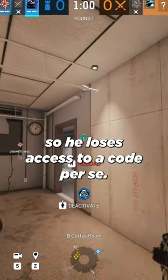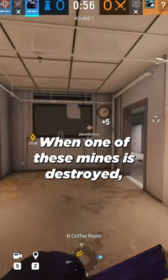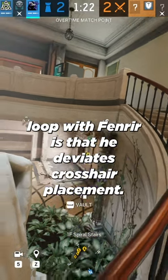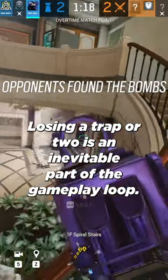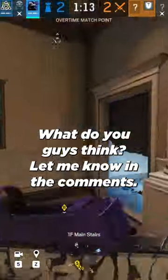So he loses access to a slot per se when one of these mines is destroyed. I don't really understand the point in this, because part of the gameplay loop with Fenrir is that he deviates crosshair placement. Losing a trap or two is an inevitable part of the gameplay loop. What do you guys think? Let me know in the comments.